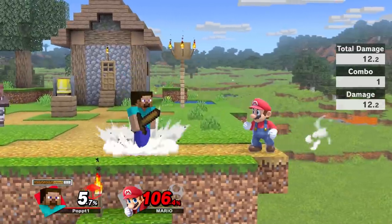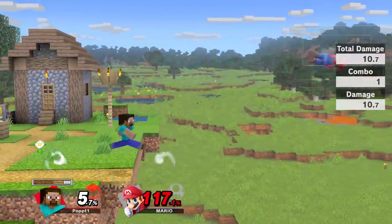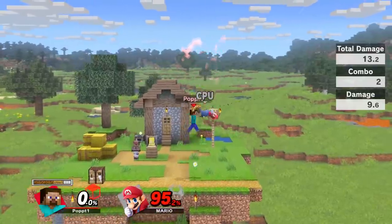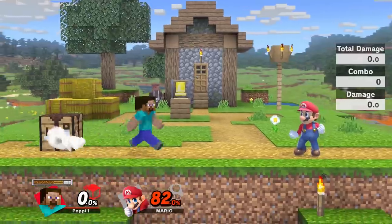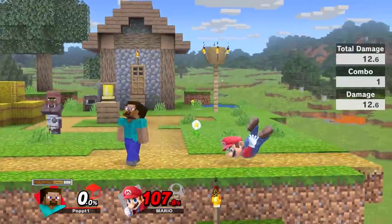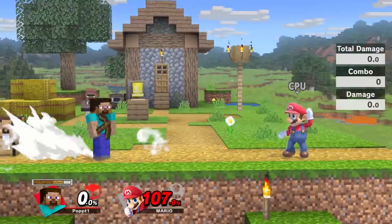On the other side, forward air is where he swings the pickaxe a lot faster, so it's not as strong. But it has a spiking hitbox. The spiking hitbox is a bit further out — if you go right in close, it does not spike. But if you back up a bit, that is how you get the spike. You want to hit them with the actual axe part of the pickaxe to get the spike.